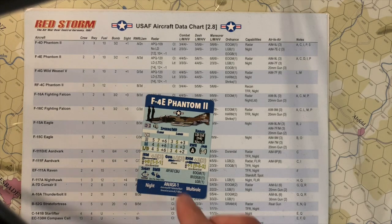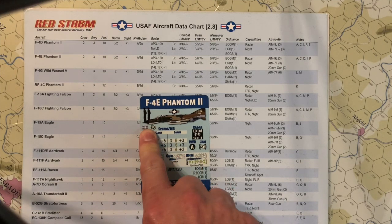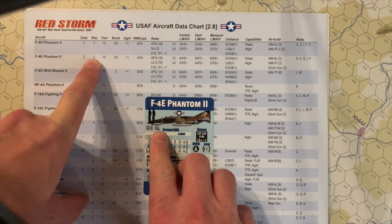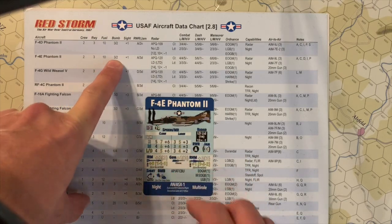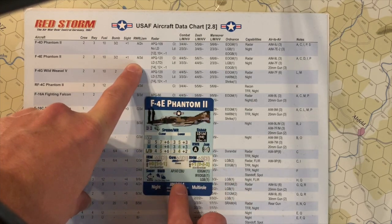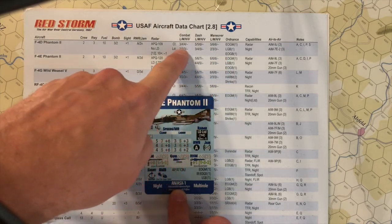Under that, you have the minimum runway needed for that aircraft to perform takeoffs and landings, which is equivalent to this number on the table. Then the fuel number. Let's skip those for now and go to the big box in the middle, which is the speed and maneuver ratings, equivalent to that set of data here.